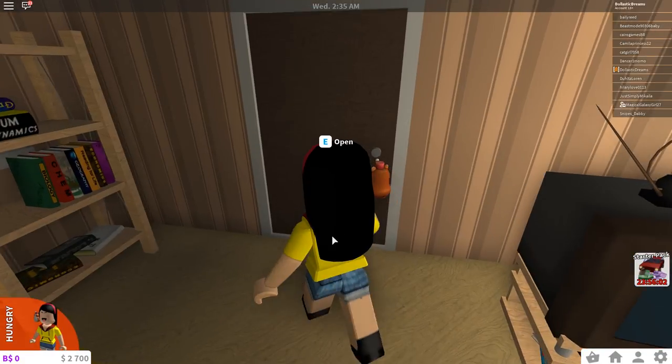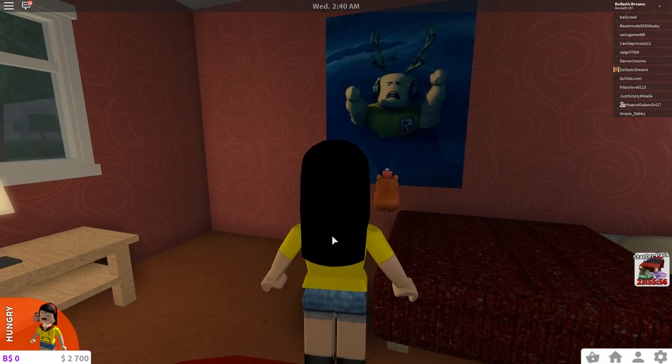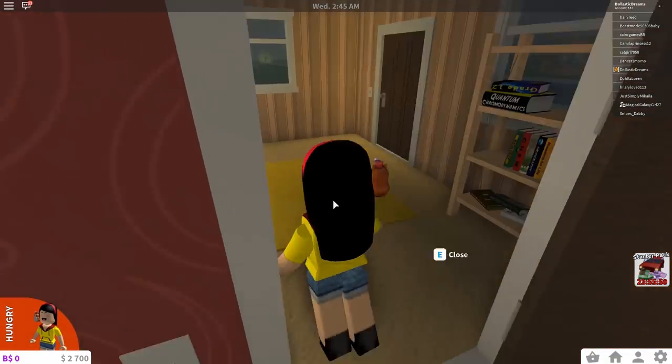And if you come around this way, I assume this is going to be my bedroom. Oh my goodness, this is the cutest bedroom ever, but I actually don't really like this poster — it frightens me. Oh, so you can even change the picture. That's really cool.